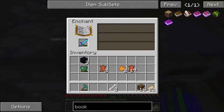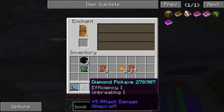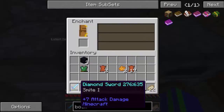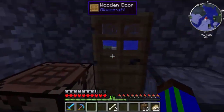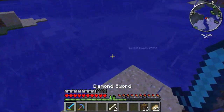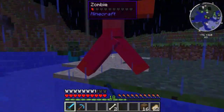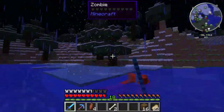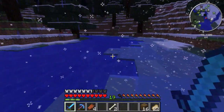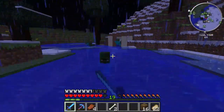Now let's enchant our sword - seven levels. So cheap! Two levels - Efficiency and Unbreaking. Well, at least we have Unbreaking. That is sheer poop - getting Smite on our diamond sword. Just as well, I guess we're not doing PvP, so Smite may actually help us for these zombies! I think Smite only takes care of zombies and skeletons, not anything else - maybe pigmen too.